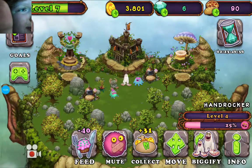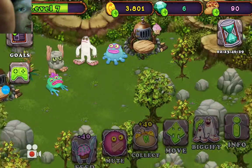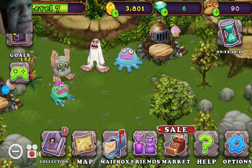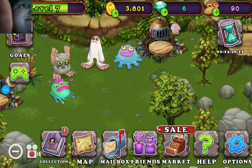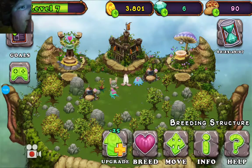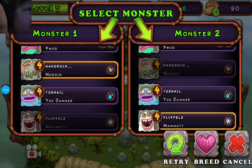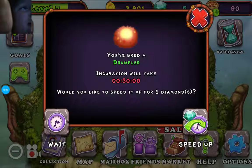We'll get all the monsters together so you can hear them all talking. We'll zoom in. Let's say we add one more monster for this game — we're going to come in here and breed. Let's breed the hand rocker and the mammoth this time. That'll be 30 seconds — speed up. Look at that — we've got a brand new monster: the Drumbler!